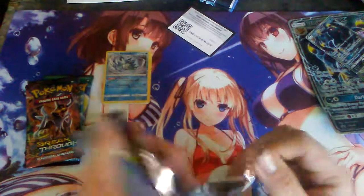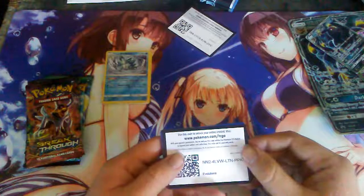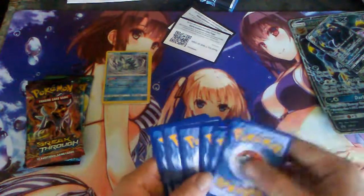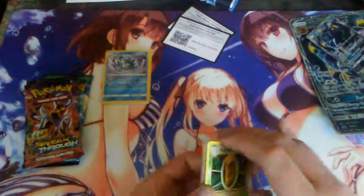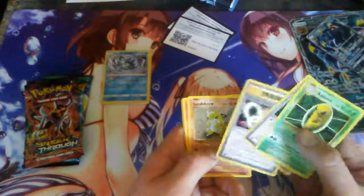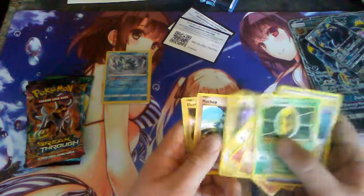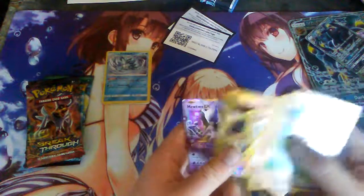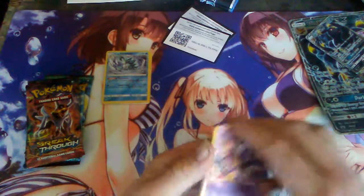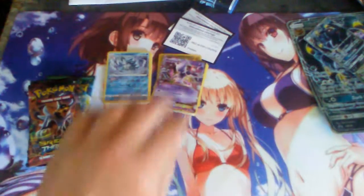Now for Evolutions. We got a Kakuna, Poison, Venusaur, Spirulink, Sandshrew, Panita, Magnemite, Pikachu, Chop, Electabuzz. And we got a Mewtwo EX — sweet! That's a sweet looking card. I've been wanting that. That's a GX EX I don't have — sweet!